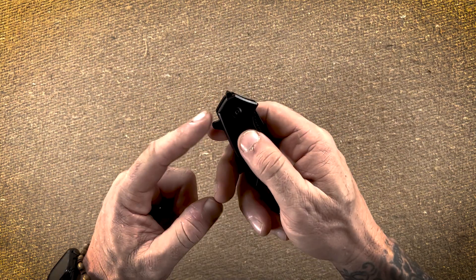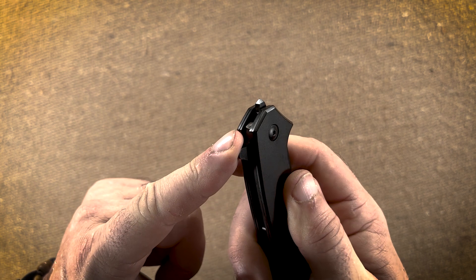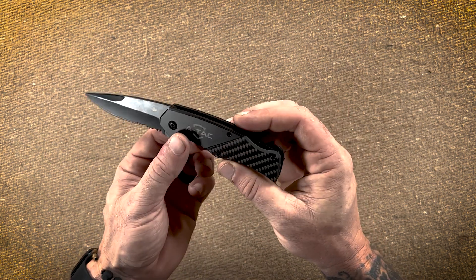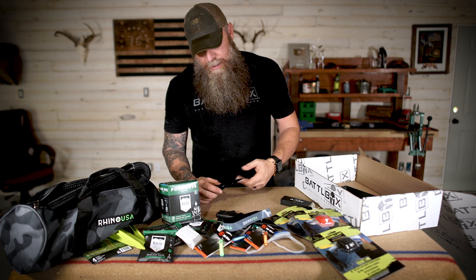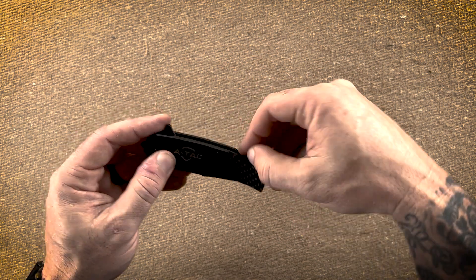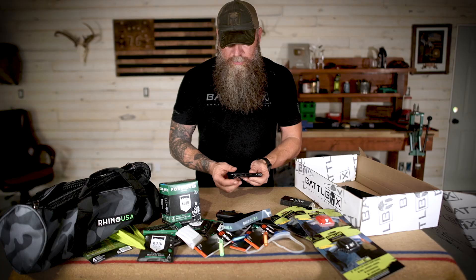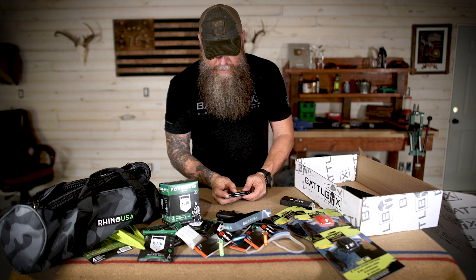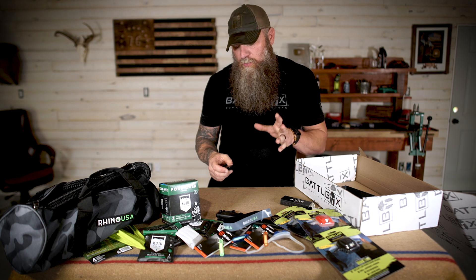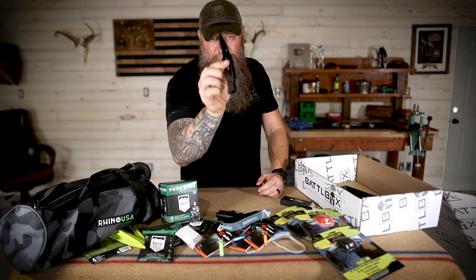The ATAC Ghost features a Sandvik 12C27 stainless steel blade at three and a quarter inches, overall length seven and a half inches, weight 4.8 ounces, aluminum and carbon fiber handle. The glass breaker is positioned up towards the front near the pivot — unique compared to most knives that put it at the rear. It has a flipper, a serrated blade — great for cutting cord and strapping — and a liner lock. There's also a retractable seat belt cutter accessible whether the knife is deployed or not, so you can quickly cut through strapping. Really interesting and unique knife with a great story in the booklet.